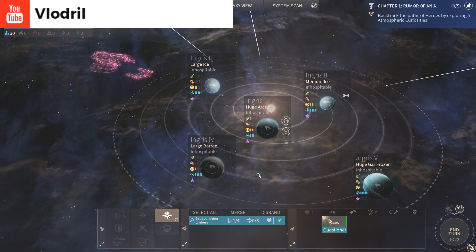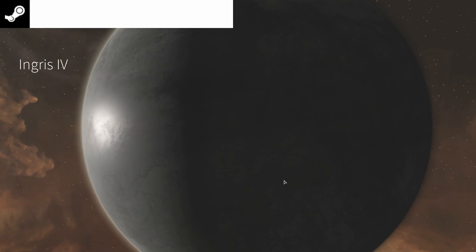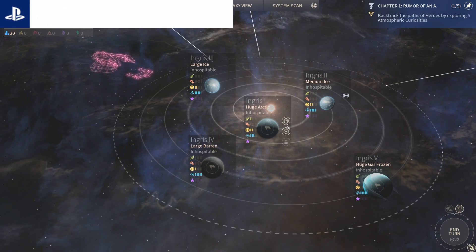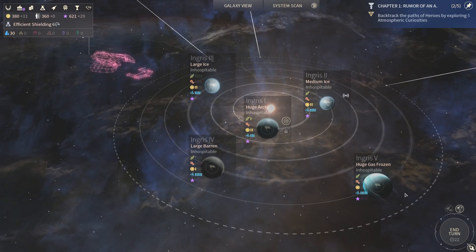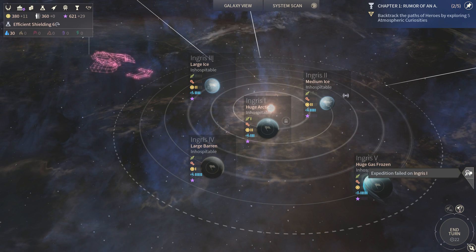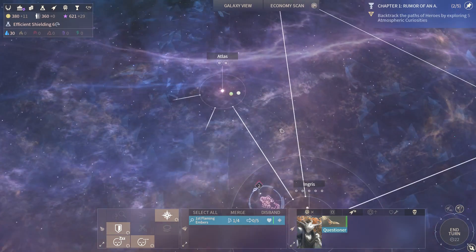What do we have over here? Hospitable. More hospitable. Another hospitable. Wow. 5 XP. But this one failed. That makes sense — you can't always find something useful.